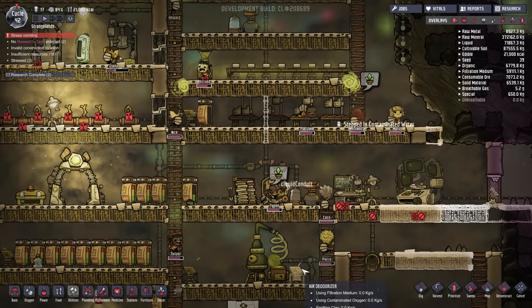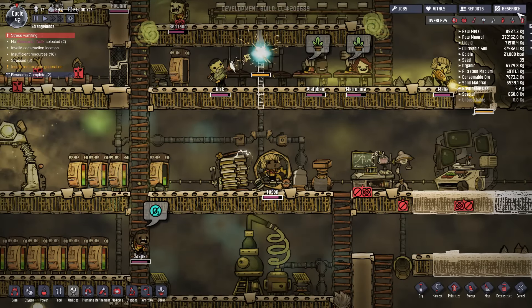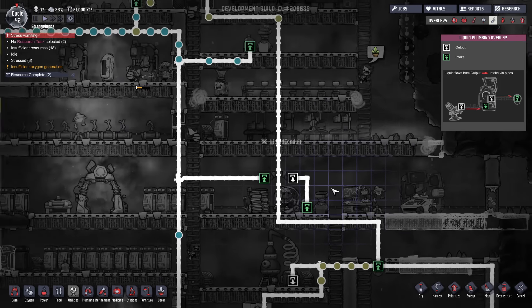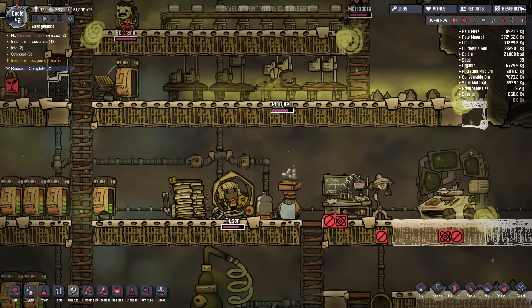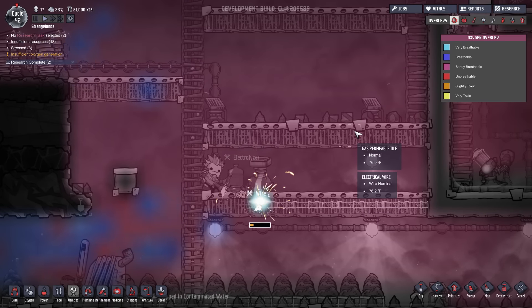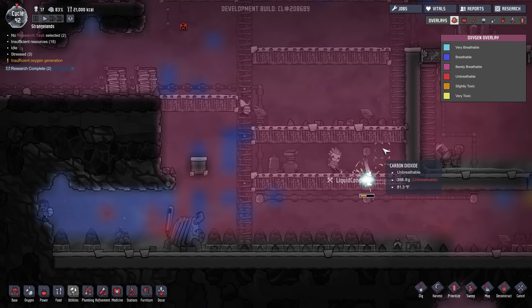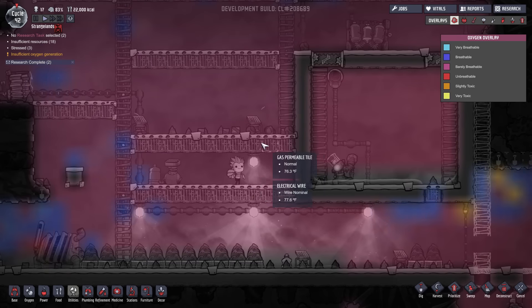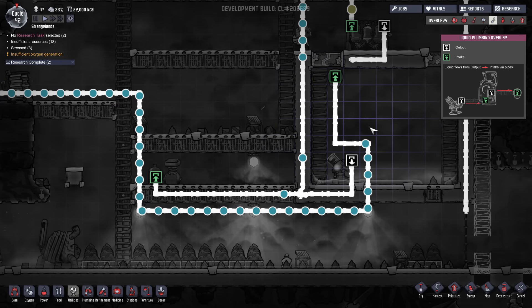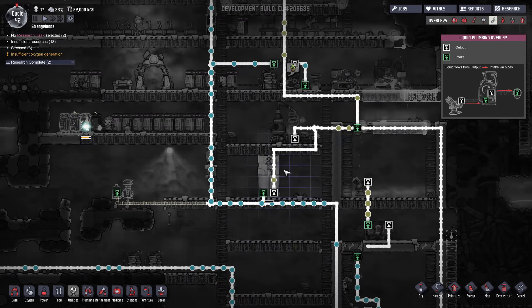Look at all these pipes getting done — hell yeah! More, more, more. Get those done, guys. Alright, looks like it's working. It's working as intended — look at this, now it's pumping it out. Hell yeah! How about down here, is this another one getting done? Look at my guy crawling for oxygen over here — that's hilarious. And that one's done. So that's going to get some water now. Awesome, so that's working.